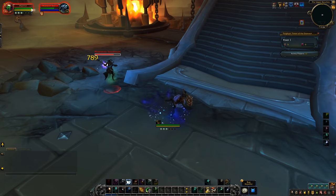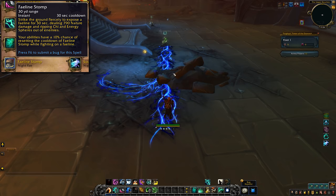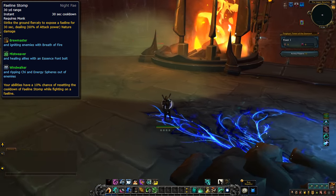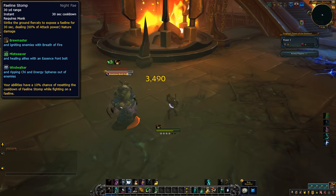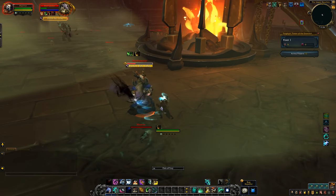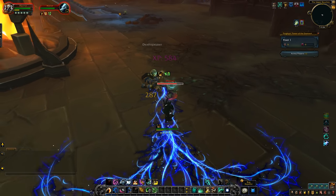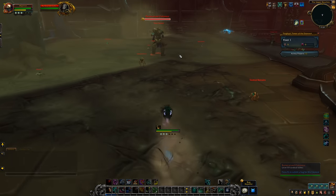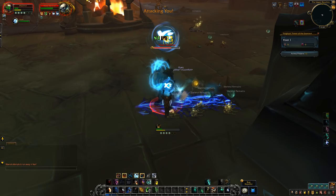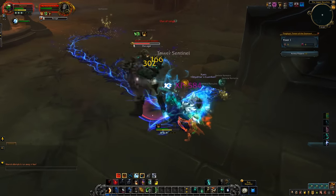Up next is the Monks — Fae Line Stomp. Strike the ground fiercely to expose a Fae Line for 30 seconds, dealing nature damage to anything that gets hit. Your Fae Line also does something depending on your spec: Brewmasters set everyone on fire with Breath of Fire, Mistweavers heal any allies hit with an Essence Font Bolt, and Windwalkers rip Chi and Energy Spheres out of enemies. The ability is tailored to each spec, and it's an amazing effect in animation that scrolls its way across the floor.